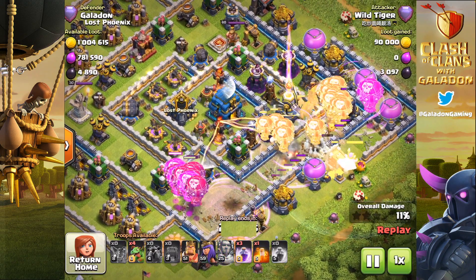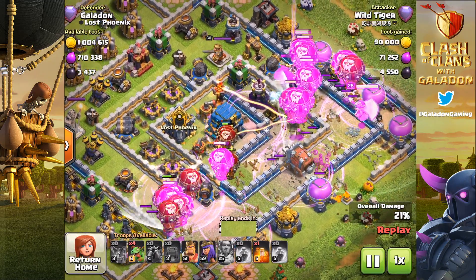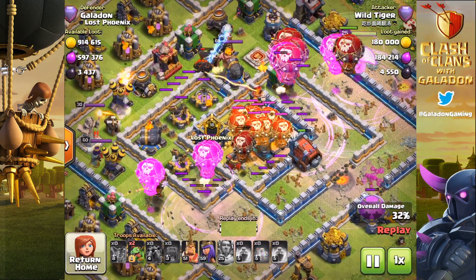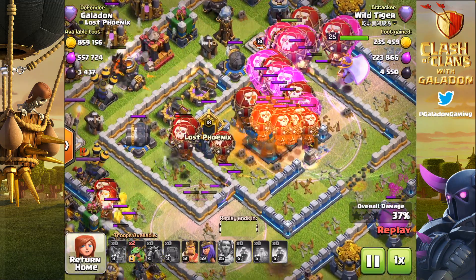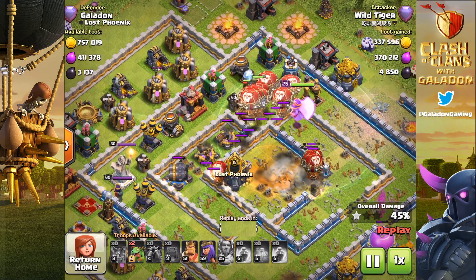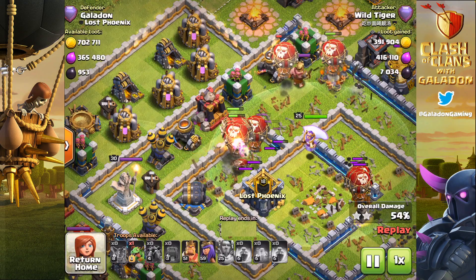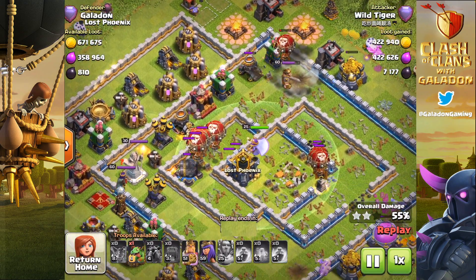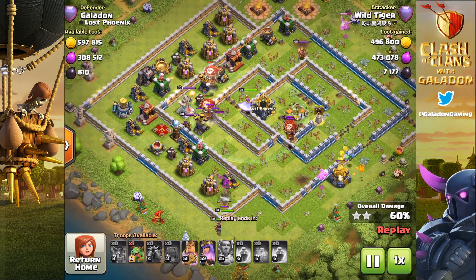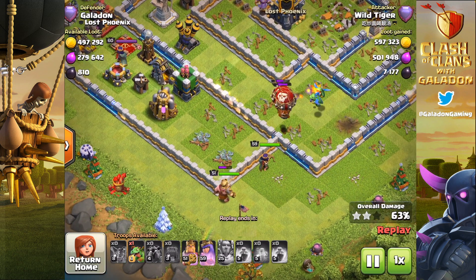So today we are talking about some crazy attacks. The first one was brought to my attention not only from my defense log, but from Reddit. Wild Tiger hopped on Reddit and took a screenshot of this attack, and that ended up finding its way back to me — the Clash of Clans subreddit, a very cool place to hang out. Let's take a look at the attack. I guarantee you that today you will be fooled. You will get one wrong and say, 'Gosh darn it, Galadon, why did that happen?' You'll see what I mean at the end of this episode.